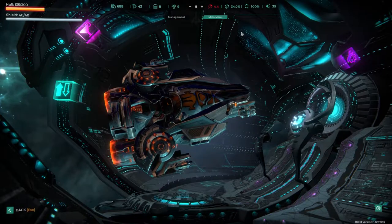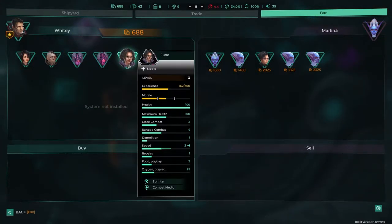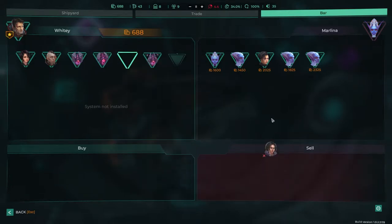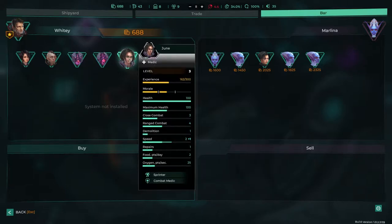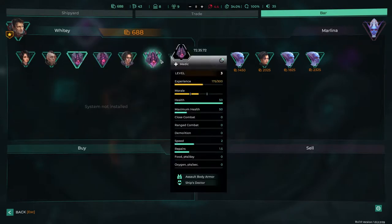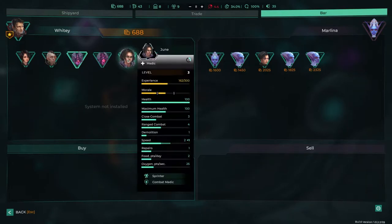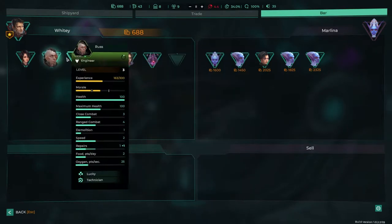Let us go to the station. Go to the bar. So how much does she sell for? I can't sell her. Can I sell none of these? Why can't I sell them? So I've got to make her leave, I guess.